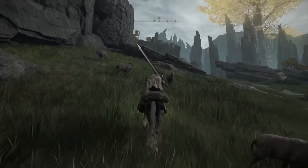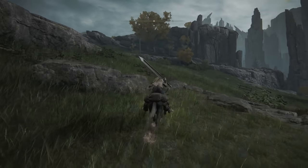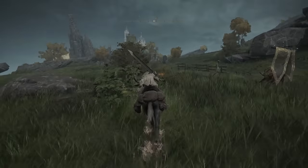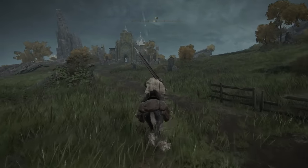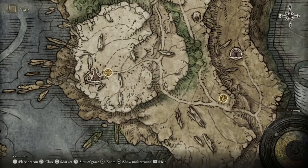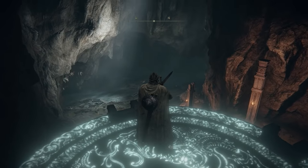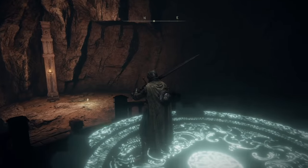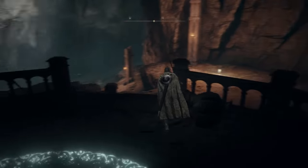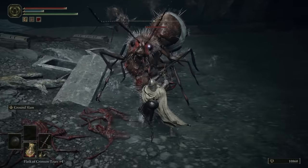Once you finish Siofra River, I have another surprise for you — Siofra River wasn't the only secret underground area. Now is the perfect time to access Ainsel River. Remember how I had you find the Church of Vows earlier? Head down the cliffside from the Church of Vows in Liurnia, and pretty much exactly east is the Ainsel River Well, which will take you down into another underground location. Have fun exploring Ainsel River, the Old Palace Ruins, and Nokstella the Eternal City. Ainsel River is a little more challenging than Siofra River, but also super cool and well worth the visit.